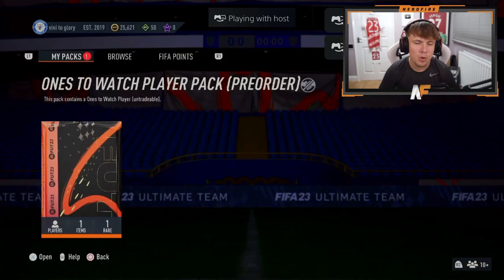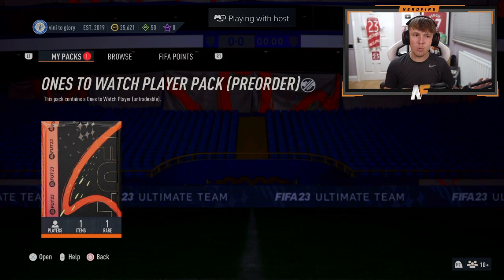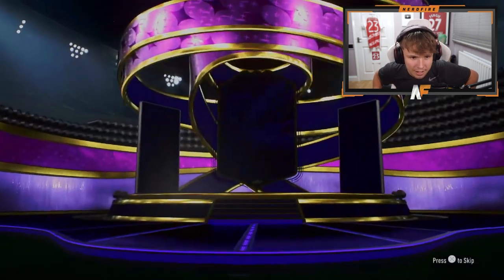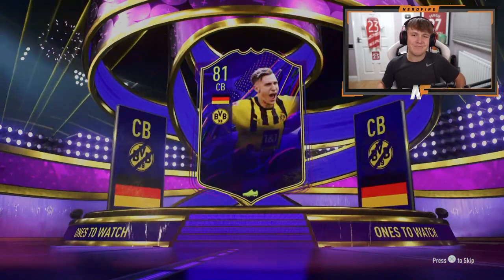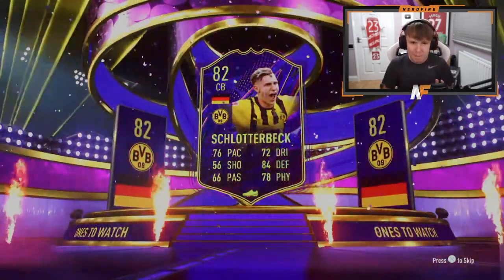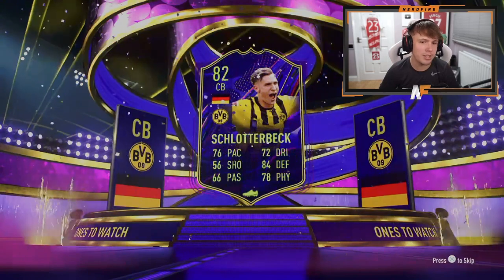Lackland YT — this is number ten, the big 1-0. Can we get a big pull? Let's crack it open — Haaland or something, please. For it to be an 86-plus, the lights have to come on the side. That looks like Schlotterbeck again. We don't want Schlotterbecks or Adams — give us the big boys. It's still usable, but come on, EA.